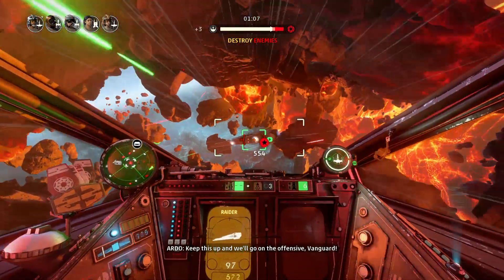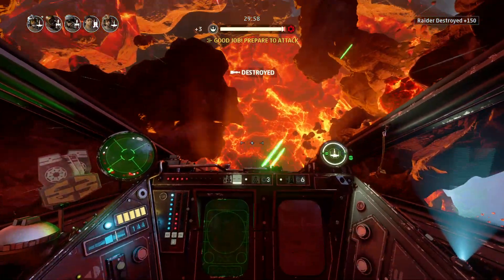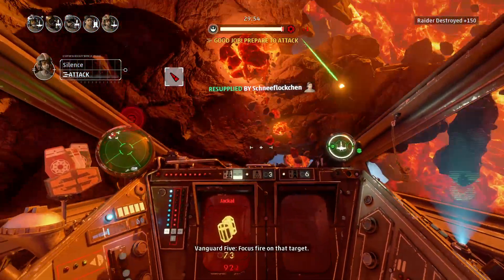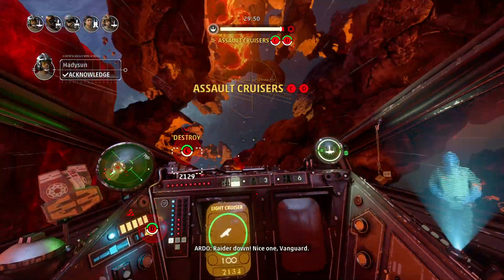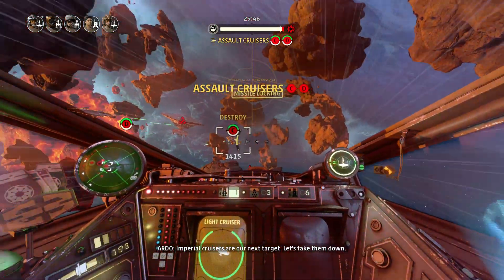Keep this up and we'll go on the offensive, Vanguard. Focus fire on that target. Green or down. Nice one, Vanguard. Imperial cruisers are our next target. Let's take them down.